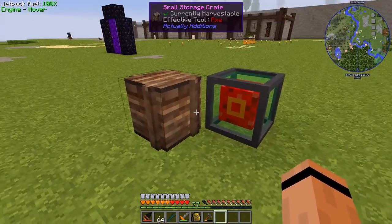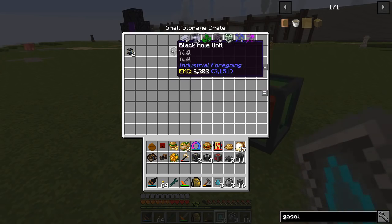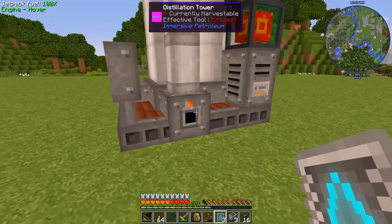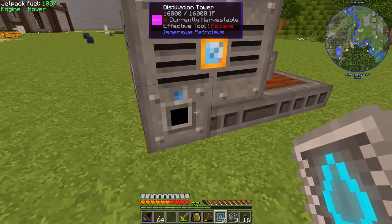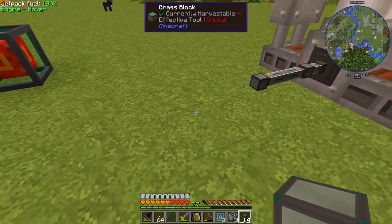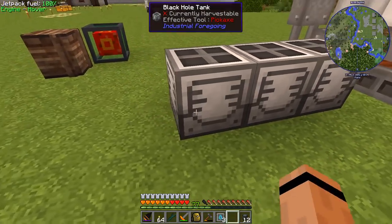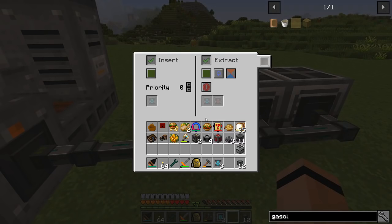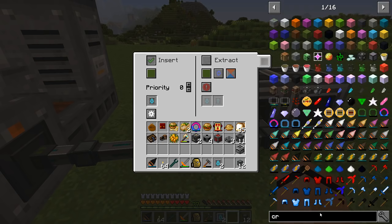You're going to take in oil and output into two black hole tanks, filtered. I'll also want this black hole unit. I'm going to try taking this fluid conduit and coming out to a couple of tanks, just like this — boop boop boop. Then we should be able to use filters from EnderIO. We're going to filter for crude oil.